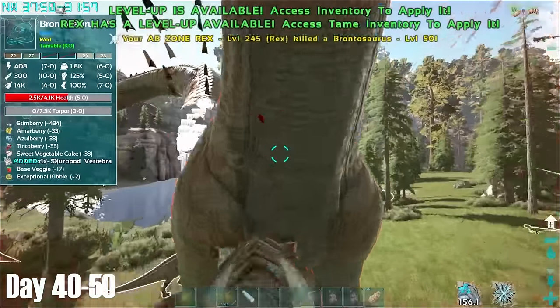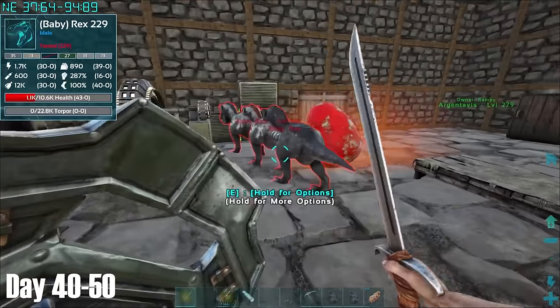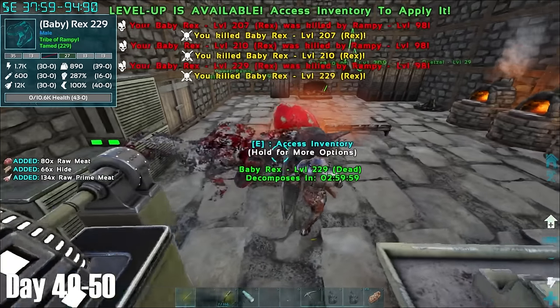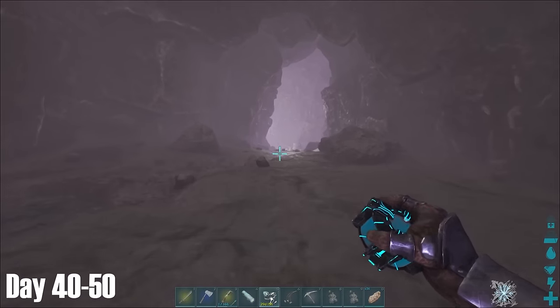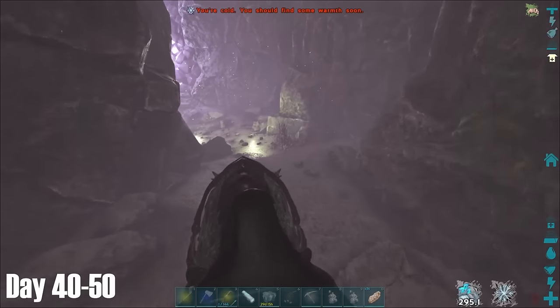When the Aberration Rex had finished growing up, I took him out to get some levels so he'd be ready to go caving. I then hatched some more Rexes, and the first three were all pretty terrible and weren't useful for bosses, so I killed them. The fourth Rex however was a male with the best HP and melee stats, which meant he would now become my new male breeder. While these grew up back at base, it was time to do some caving, so I took the Aberration Rex out to the Aberration Cave.